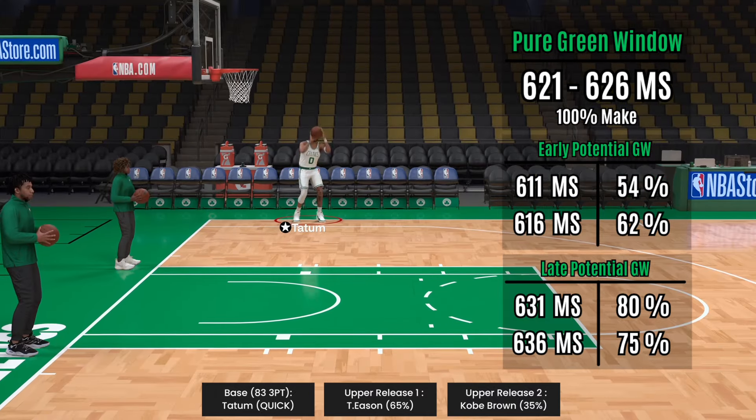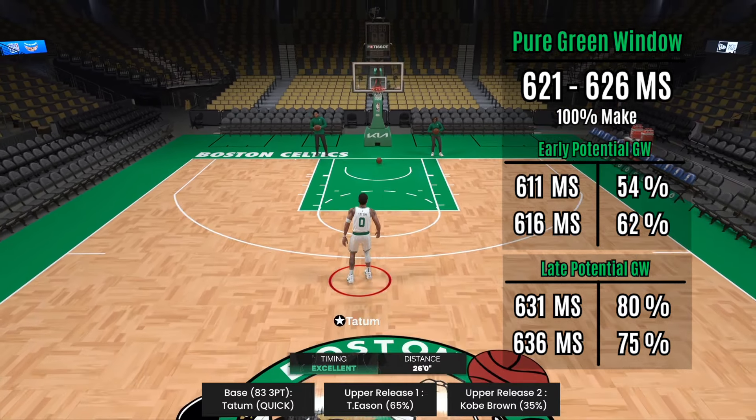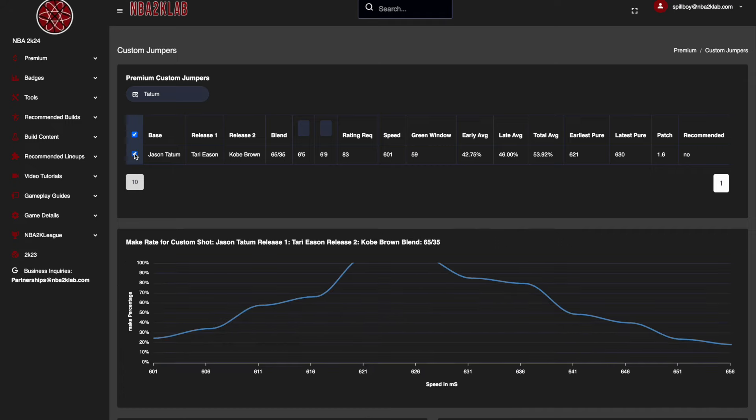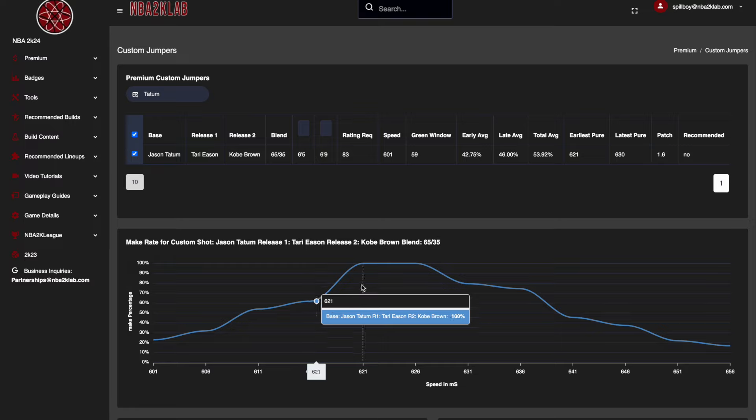It looks like the custom release blending that came with this Tatum custom really hurts his green window stats. Adjustment and changes definitely need to be made so a user can get the most out of its 83 3-point requirement and investment. This pure green window just isn't wide nor stable enough with this custom as it is currently.